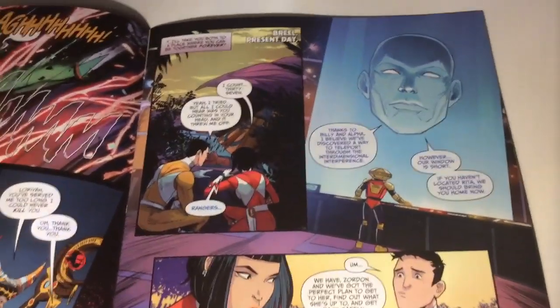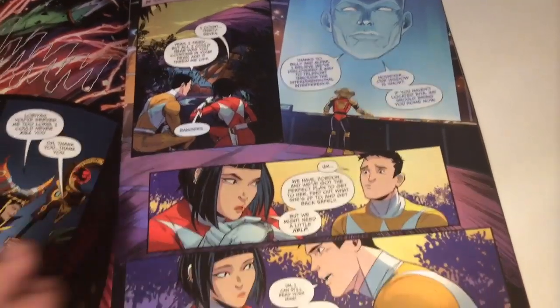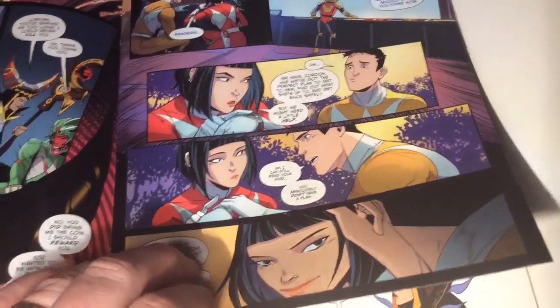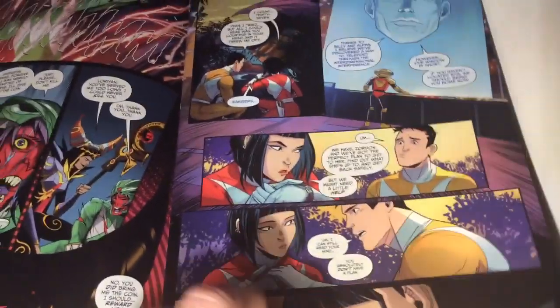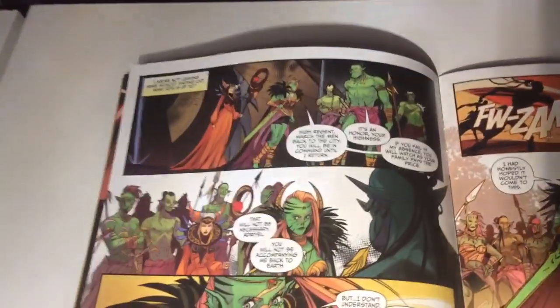Meanwhile, in the present, Zordon is telling the guys that if they haven't found Rita he can teleport them back. Trini's like 'no, we found her, we got a plan' — but she doesn't actually have a plan. She's following Jason's usual approach of just getting on with it and figuring out a plan as they go along.